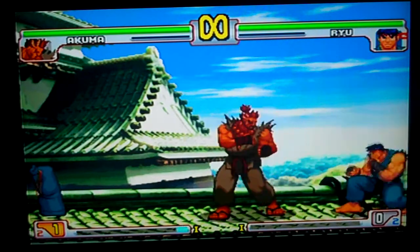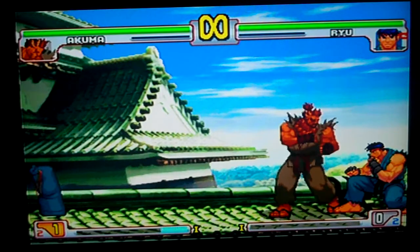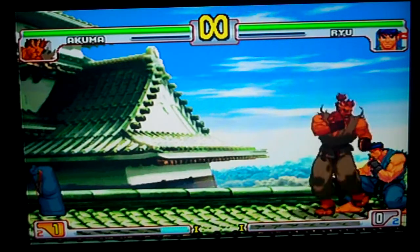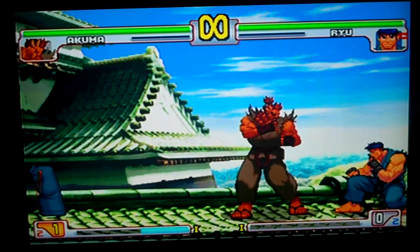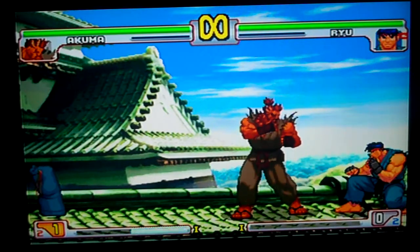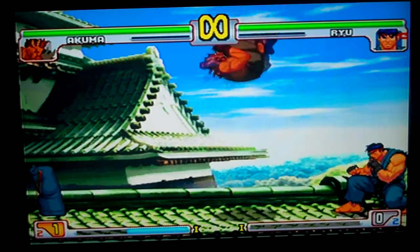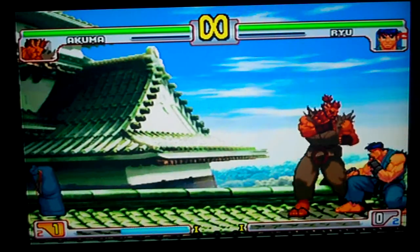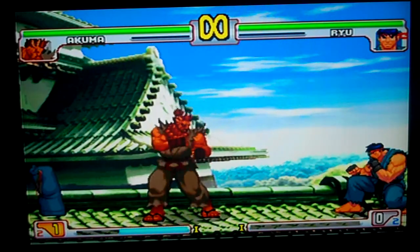Close roundhouse is an overhead — it's a nine frame overhead, the second hit, so it's one of the faster overheads in the game. Towards strong is an overhead at 14 frames. You can do it on okizeme; it's minus one on block, so it's very safe. Down forward in the air has nine frame startup. Jump jab is five frames, jump strong is five frames.